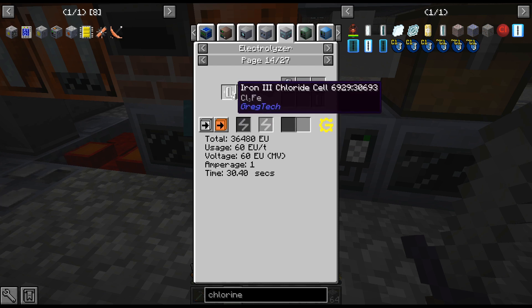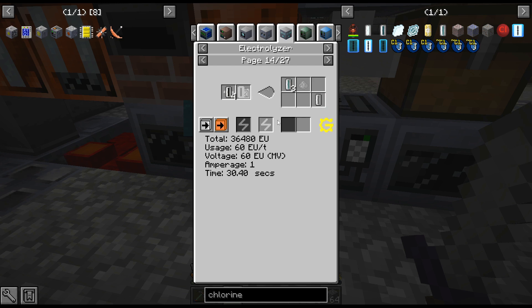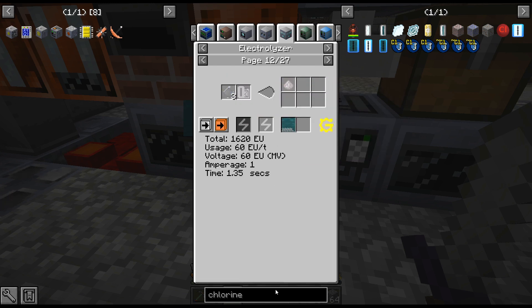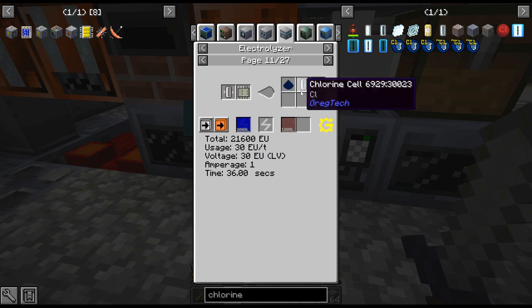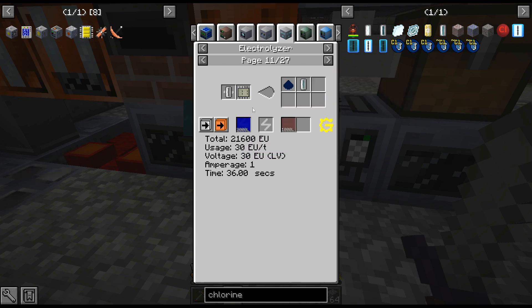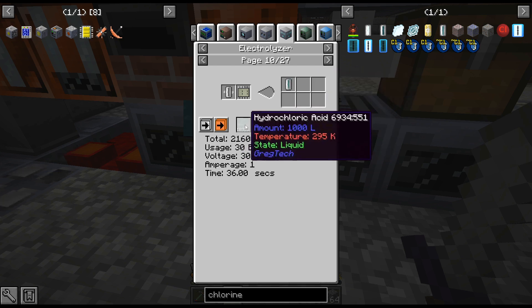A lot of these already mix chlorine with something to get them, so I wouldn't go out of your way for that. Even apatite — we get so much apatite from the apatite vein. I think we get 12 from that. Eventually we will probably be doing salt water to get our chlorine and hydrogen.